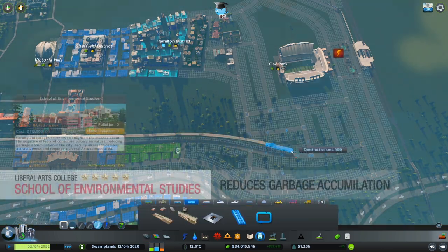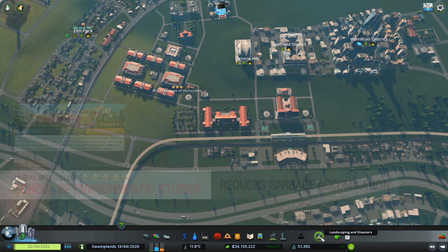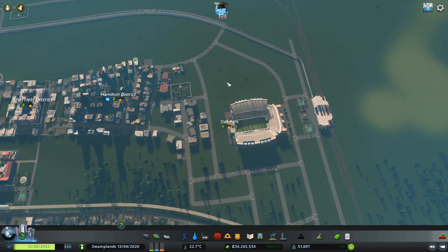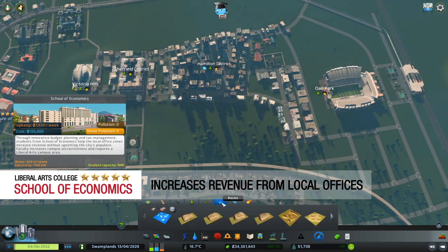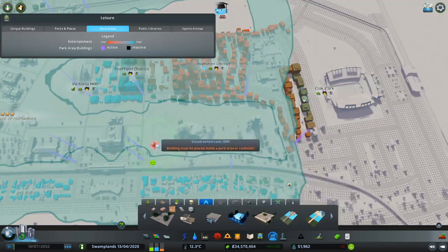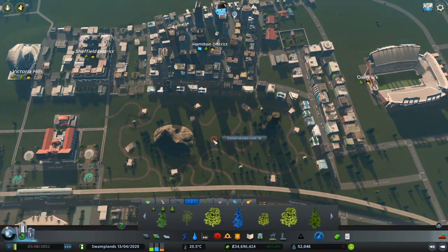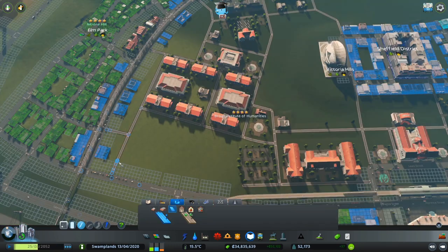There is also the School of Environmental Studies, which reduces garbage accumulation — another five-star building. I find this extremely helpful because less garbage means less garbage facilities. Third is the School of Economics, which increases revenue from local offices — another five-star building. I find these three unique Liberal Arts buildings to be extremely beneficial and a must-have for any thriving city. The downside of campus DLC is that your schools can lose reputation over time, especially when there is more than one campus in your city — hence why the Liberal Arts College is my choice, because all three unique buildings are the most beneficial for my city.